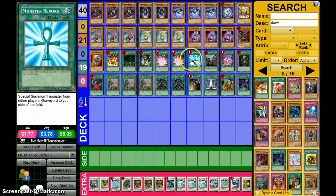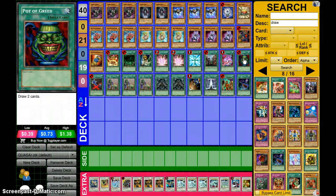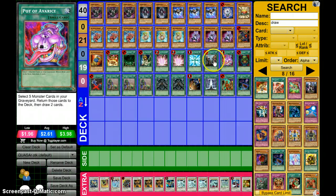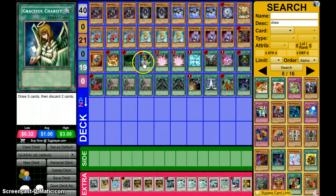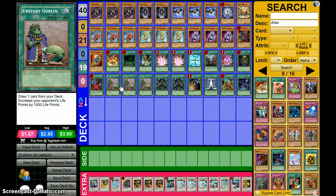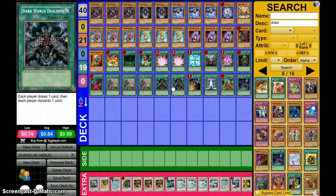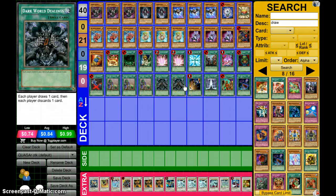Avarice is really important. Reborn — broken. Painful Choice — broken. Avarice — broken. Pot of Greed — broken. This deck really needs draw power and ways to add stuff. Painful Choice is one of those cards. Graceful Charity, Greed. Premature Burial — Brionac with this card is way too broken. You can easily OTK them with Premature and Brio. It's not even funny. Tip of the day, Konami: never have Premature back when Brio is limited. Three Goblin — gotta draw. Two Dealings, because all your Fables activate when they're discarded. One Code Destruction — pretty much the same thing as Dealings.